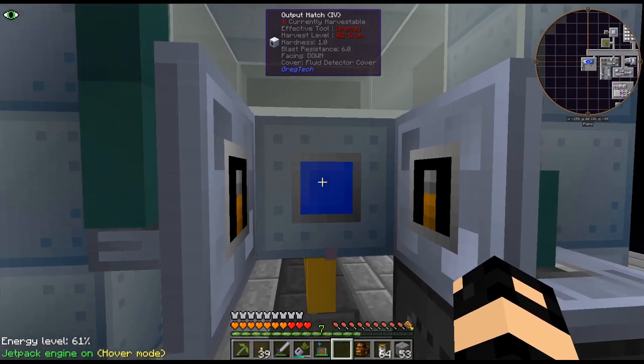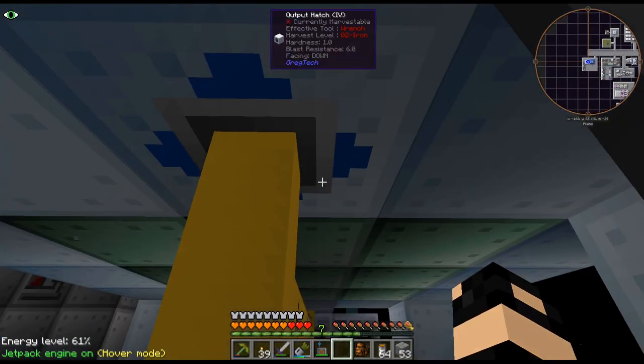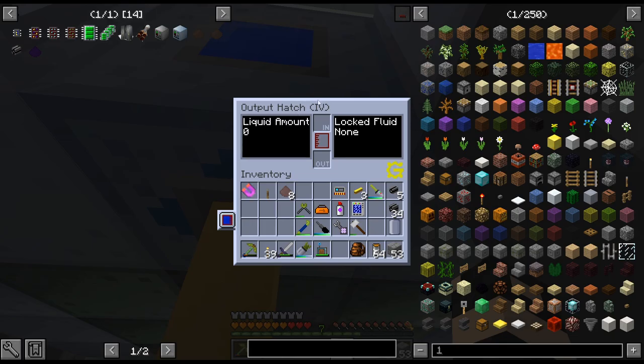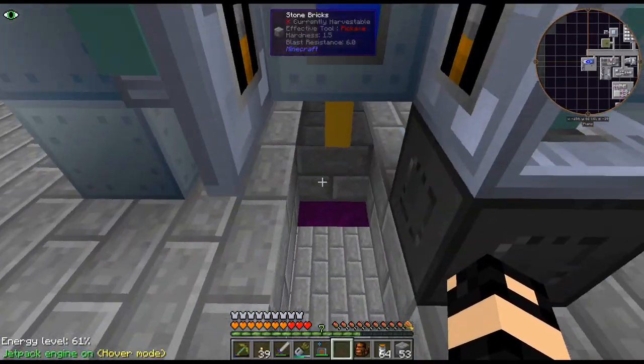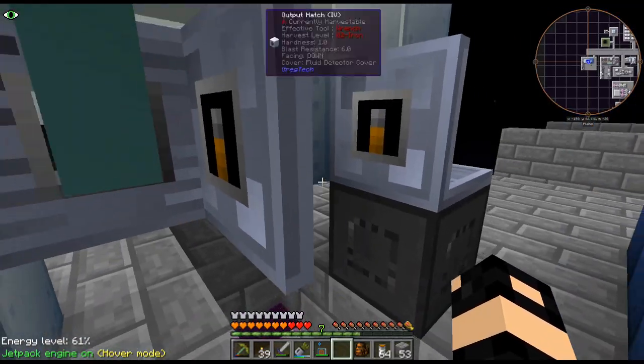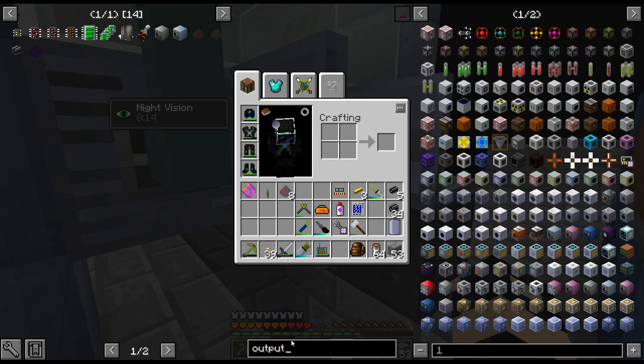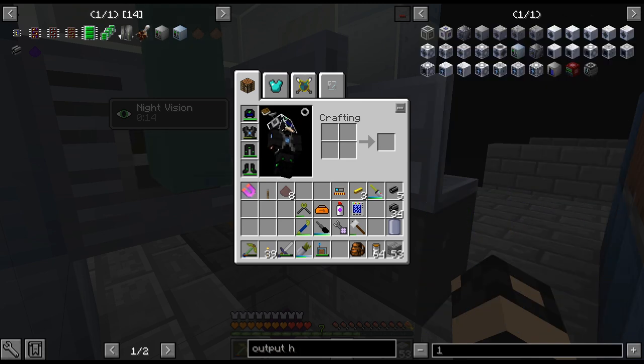I had the lever here so I think this will work, but we'll see. I've gone ahead and actually increased this to IV because this outputs 99,000 — or 99 buckets — whenever we do that. And the output hatch, the other one wasn't really big enough and I didn't want to accidentally void stuff every once in a while.